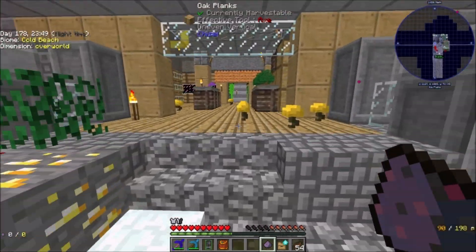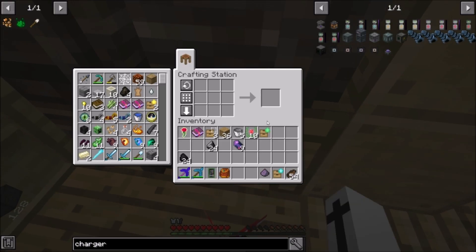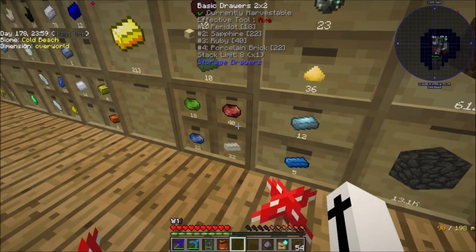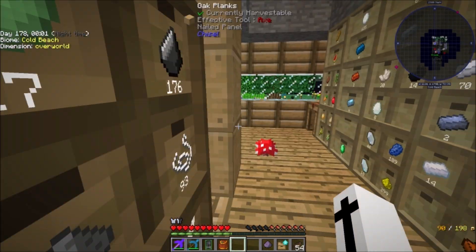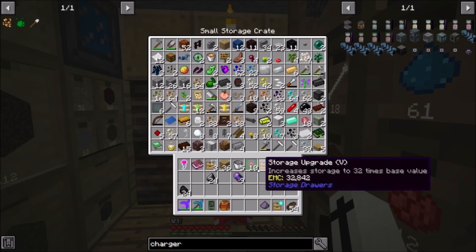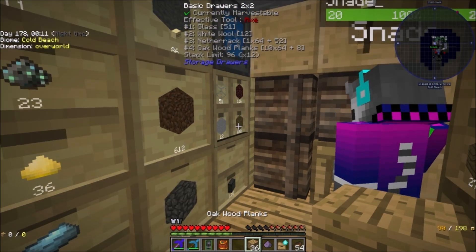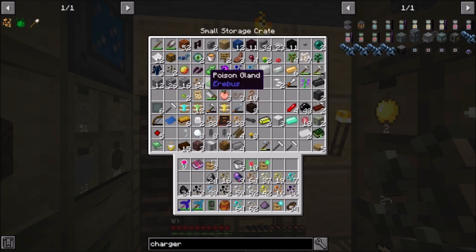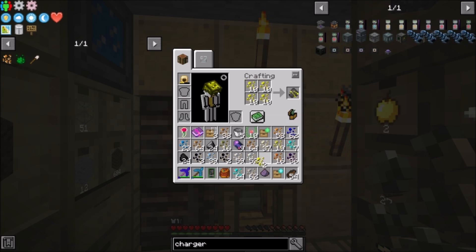Fluix dust. Now, we probably should go ahead and make the Charger. I think what the Charger does is it turns regular certus quartz into charged certus quartz - that's the impression I'm getting. I think we can't really afford that at the moment, so I'm just going to get all of our pieces out and cook them up a bit, because we are in a serious shortage of the stuff here. Let's go ahead and do this.